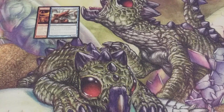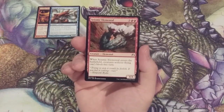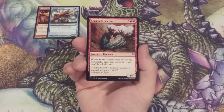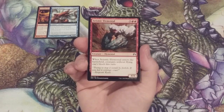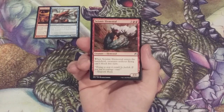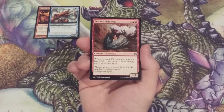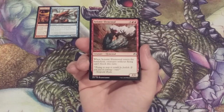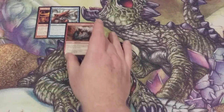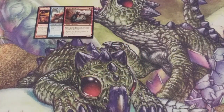Creature number three, going back to mono red and another elemental: Seismic Elemental. It's a 4/4 and when it ETBs, creatures without flying can't block this turn. There are a number of flying threats in the queue already, but there is a much higher percentage of ground walkers than flyers. So Seismic Elemental from the five spot, if the stars align properly, could be a win condition and knock off one of our opponents if we have enough creatures on our side of the battlefield.